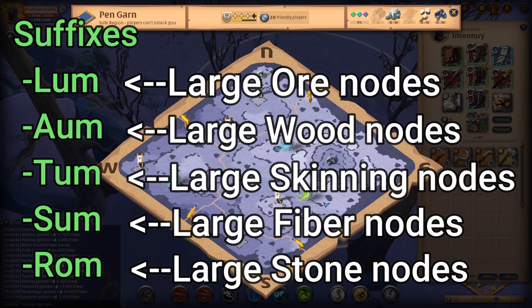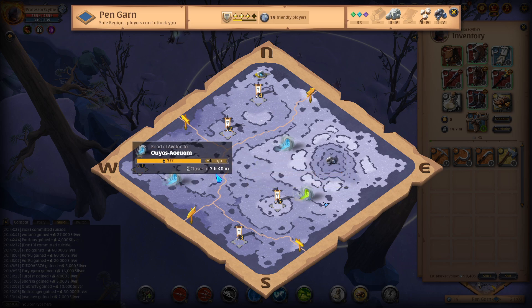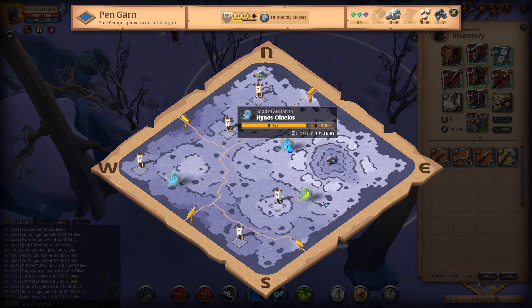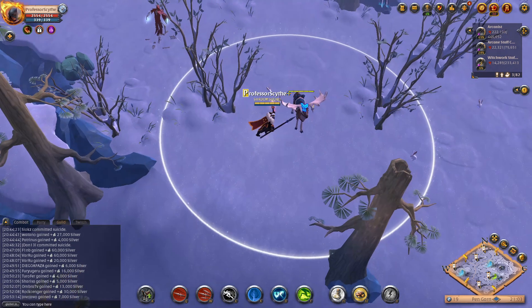It's always good to look out for these suffixes if you are looking for a particular resource. When you're running through the roads and you open up your map, we're about to go into one right here which is a Sum zone — so when we go in, we're going to see a large fiber node. At the end of the last word you see S-U-M; those last three letters are the suffix. The other portal here has O-S-O-S at the end, which means it's most likely going to be a green chest zone. But for gathering, we're going into this Sum zone right now.